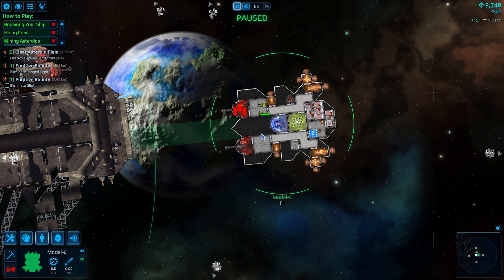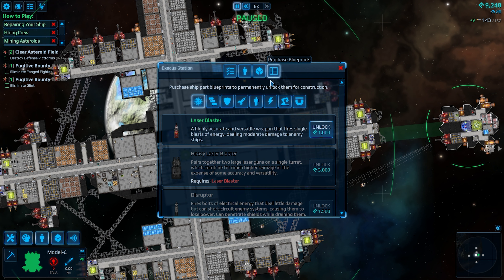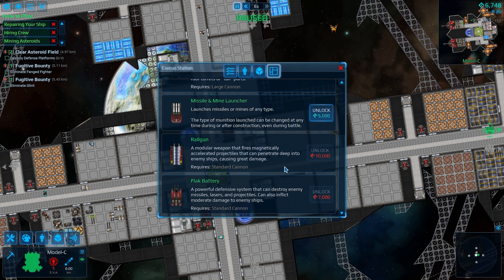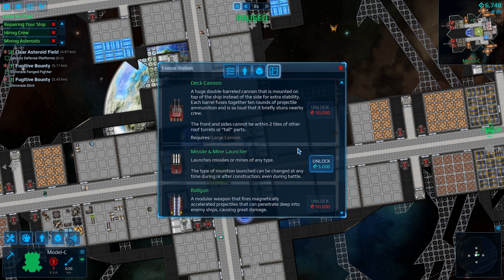We're actually gonna go and research some things as well. We do have five EBA right now — holy crap. The way you do that is you click this and purchase blueprints. Seeing as this is a cannon-based build, we're gonna keep going in the cannon direction and hopefully get a deck cannon. Eventually we'll get a railgun, but that's a little bit later down the line. Either railgun or deck cannon will be fine, in my opinion.